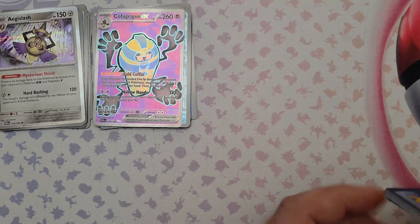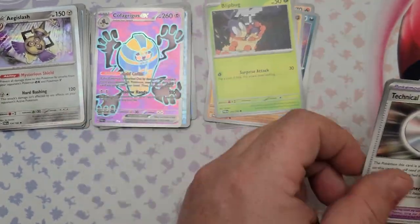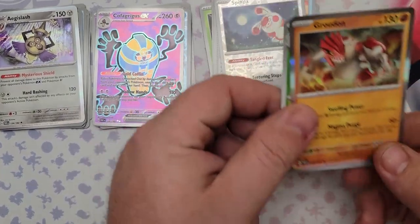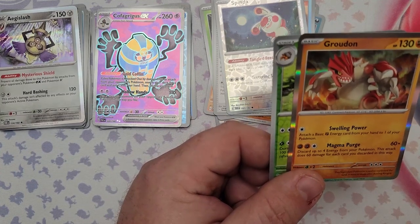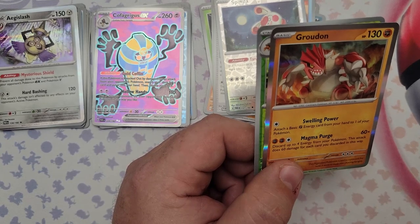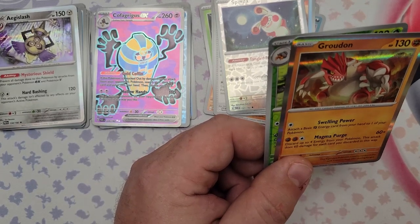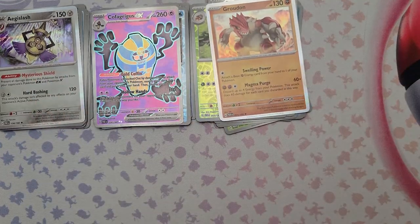Speeding through some packs now since we've talked about many of these cards. Pack 39: Pansear, Nymble, Gligar, Blipbug, Turbo Energize, Wugtrio, Blindside TM, another Blindside ATM, reverse foil Cryogonal, reverse foil, and the rare is Groudon. Another dumbed down legendary — Magma Purge requires discarding up to four energy to do 60 damage each. You're just burning energy and I'm not a fan.